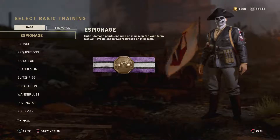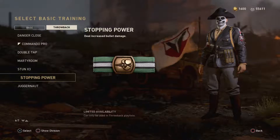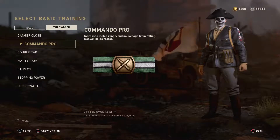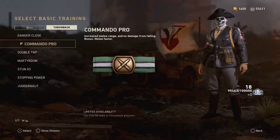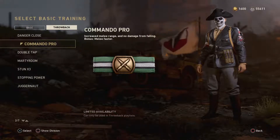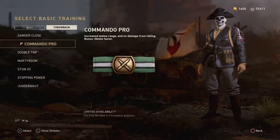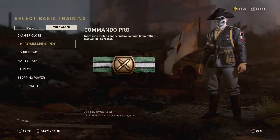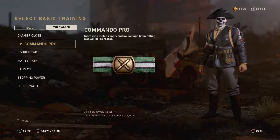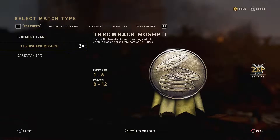This is the class I'm running for the throwback playlist. Last time I used Stopping Power because it increases bullet damage, so I wasn't getting hit markers with the Kar98k and other guns — you just kill people faster. This time I'm going to use Commando Pro because I want to try out knifing — the melee range increases and you can get kills faster and easier. Just so you know, all these perks are only available in the throwback playlist. If you try to use them in TDM, domination, kill confirmed, or war, it just acts like you have no basic training.